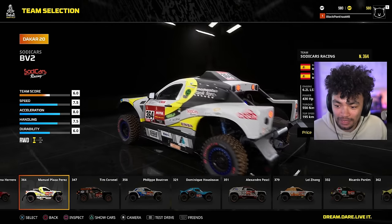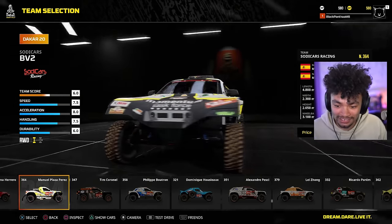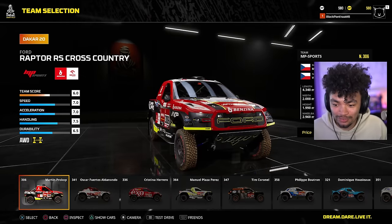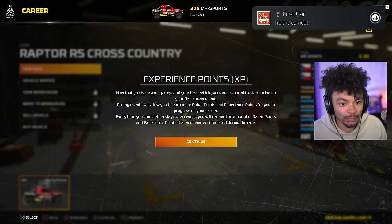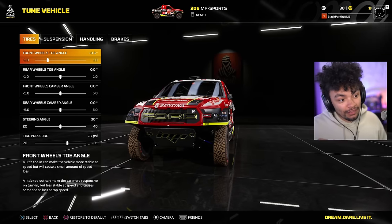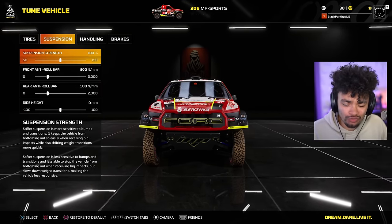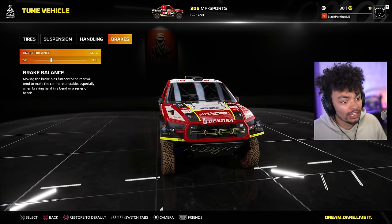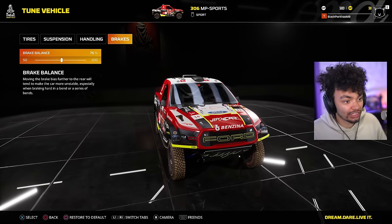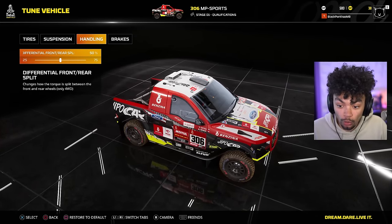I think my favorite is probably these — kind of trucks but kind of cut-off trucks. Something is drawing me to this Ford right here, so can we buy this one? Yes we can. As you'd expect with a game like this, you can do a lot of tuning to your vehicle to make it feel just right. You've got suspension tuning, tires, handling and brakes. You can actually adjust the brake balance, which is pretty useful. There's the differential split — front and rear split — that's actually pretty cool.